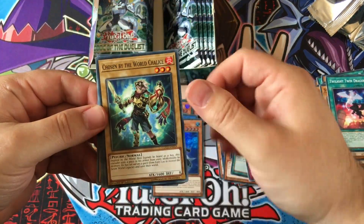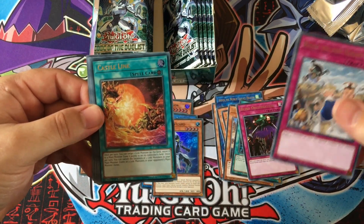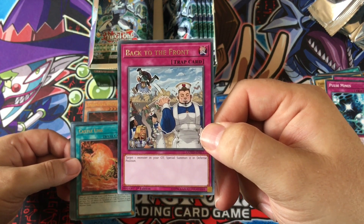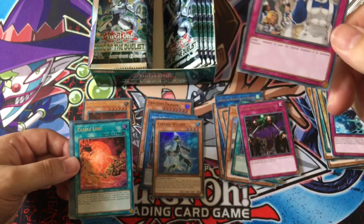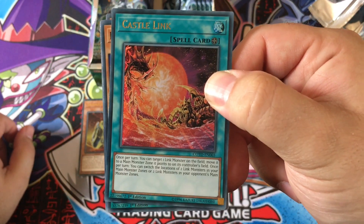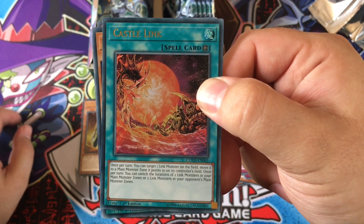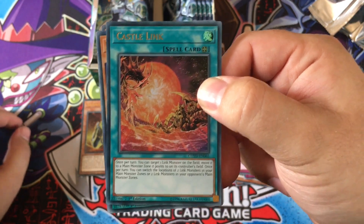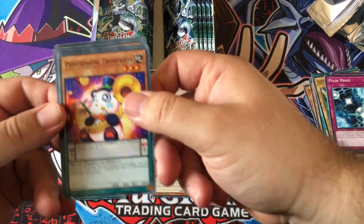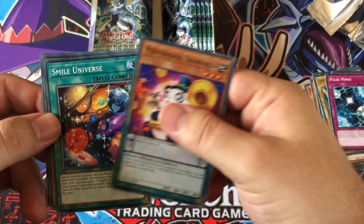Chosen by the World Chalice, World Legacy Landmark, Pulse Mines, Back to the Front, and Castle Link. We've got another ultra rare — not one I'm looking forward to. Back to the Front is quite interesting though — target one monster in your graveyard, special summon it in defense position. Castle Link — once per turn, target one link monster on the field and move it to a main monster zone it points to. Once per turn you can switch the locations of two link monsters in your main monster zones. It's all about those links.